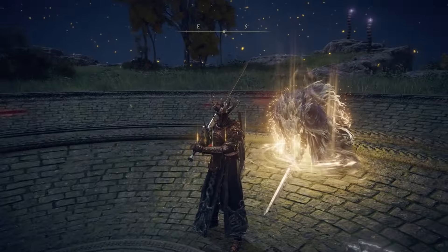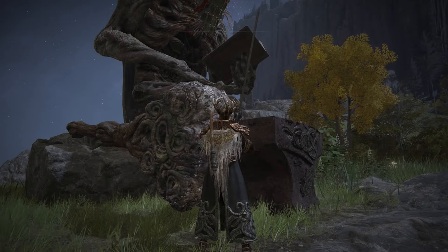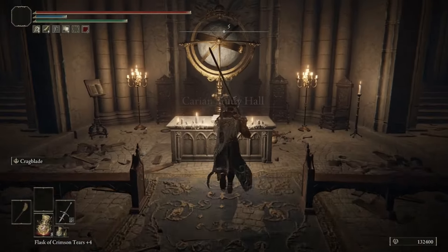After freeing Blaidd, return to Iji and exhaust his dialogue. Then head down to the Carian Study Hall and use the Inverted Carian Statue that Ranni gave us. Make your way through the entire area up to the Divine Tower and find Ranni's corpse.